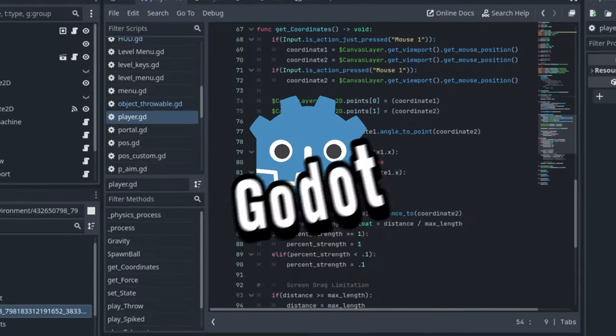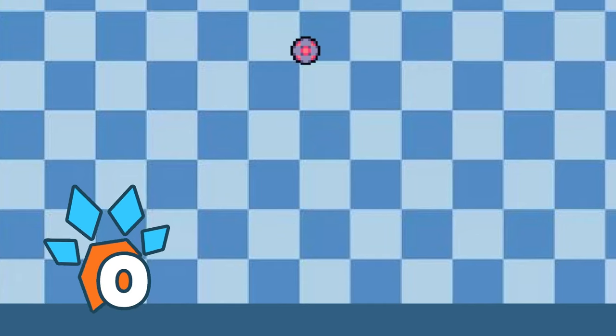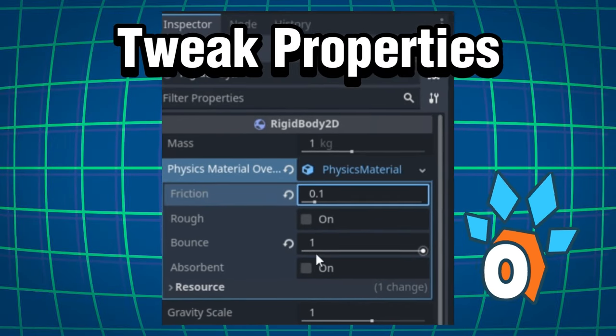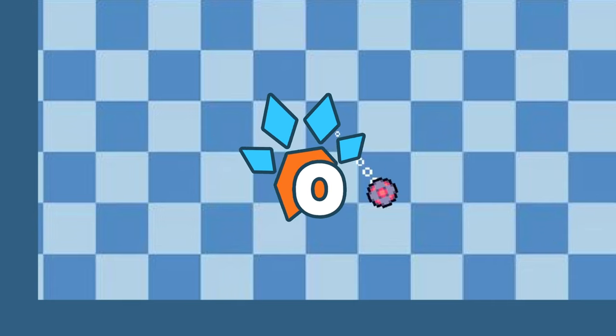For the ball physics, here in Godot they have an object called RigidBody2D which basically does the work for us by already having the properties we need for a ball. We can then just tweak properties like friction, gravity, and bounciness so it moves more as to how we like it.